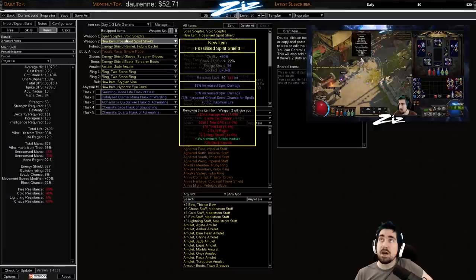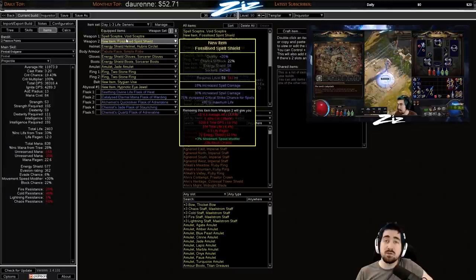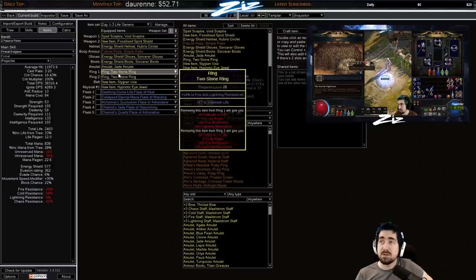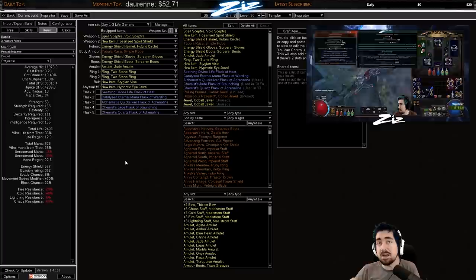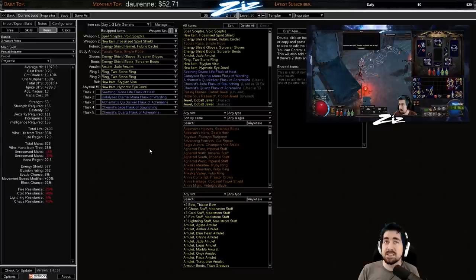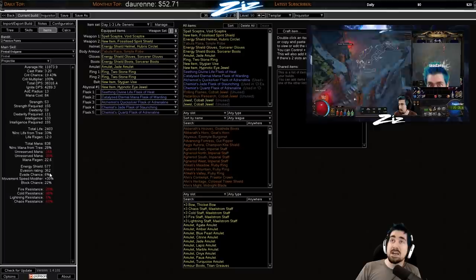On a shield try to get implicit spell damage — in this case it's 18 — and just life, crit, and spell damage. I never add specific resists to my items because it doesn't matter where you get them, but you need to be resist capped around Act Four or Five. Remember that you can craft resists for an Alchemy or Transmute, so pick up those crafts. I think the resist craft is in the Izaro labyrinth. Try to be resist capped no matter where you get the gear.